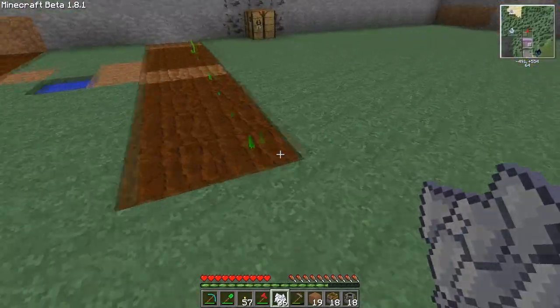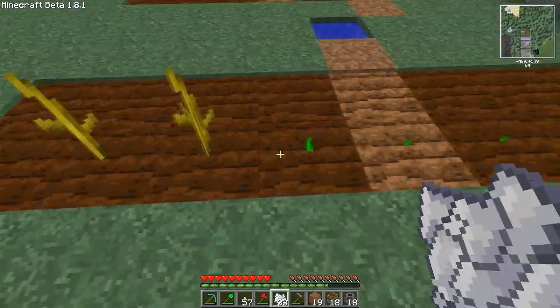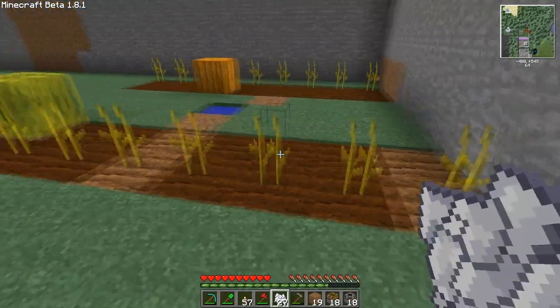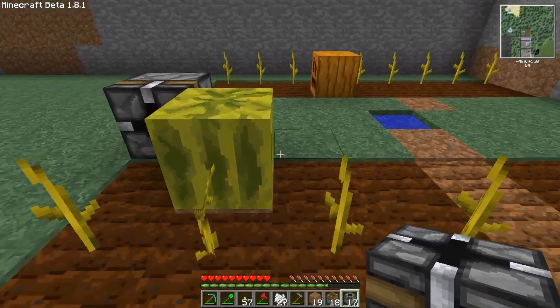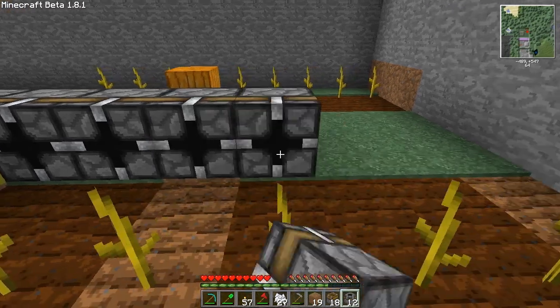Harvesting this fruit is pretty simple. We'll be using a simple block breaker to collect the result. As you can see it's already working, so let me just put down the block breakers like this.